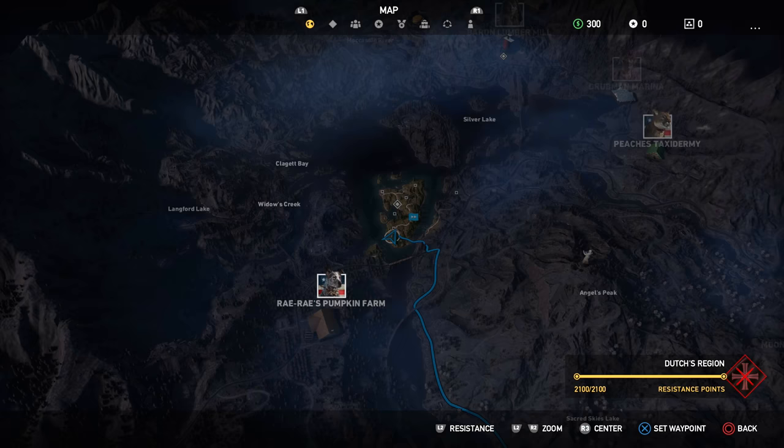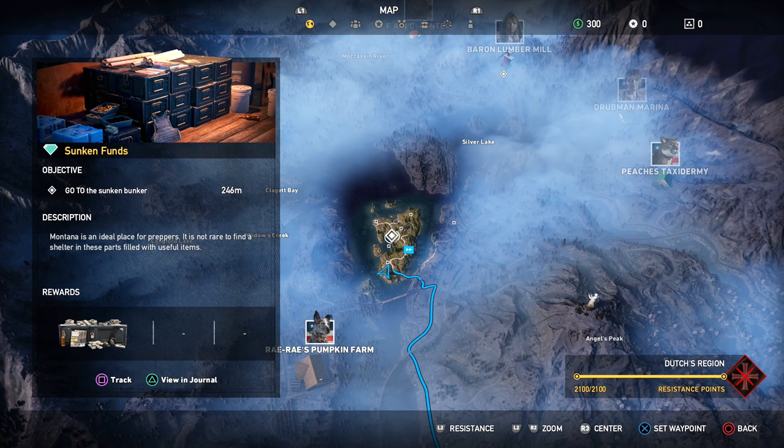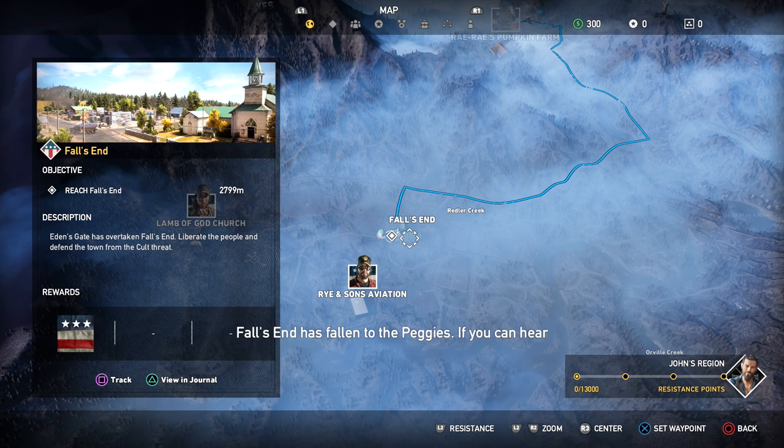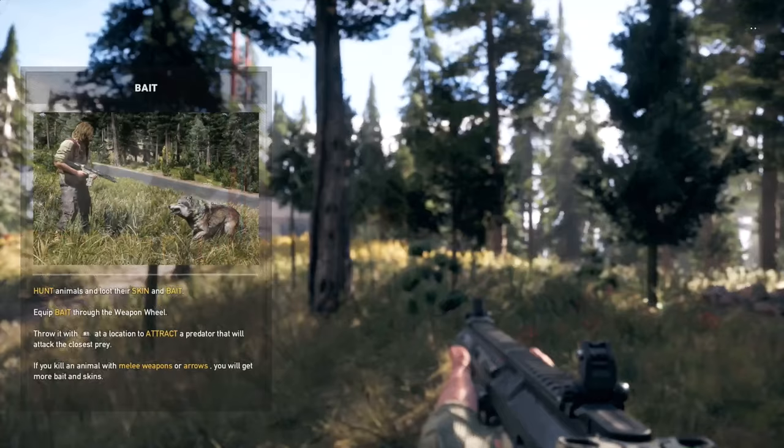Alright, he's saying start at Falls End, which is where I had it marked on the map. We got these little points right here. I can go back to that — I will right now. Falls End has fallen to the Peggies, if you can hear me and you can help, we really need you. Alright, we can go ahead and track that story mission.